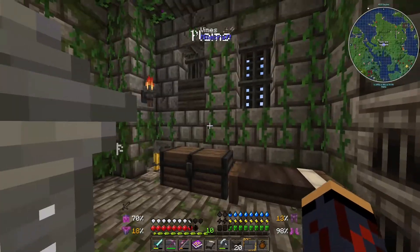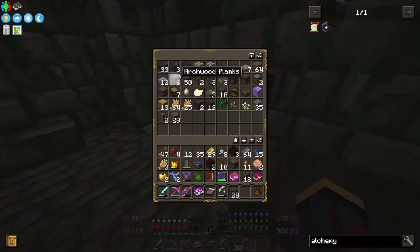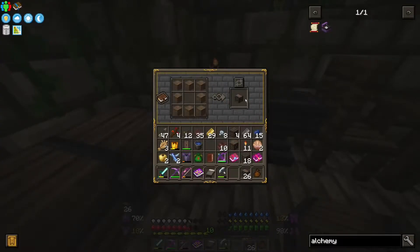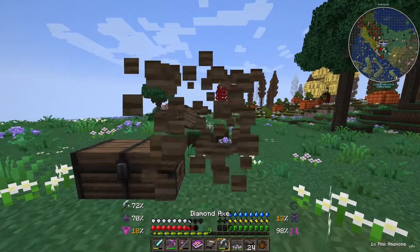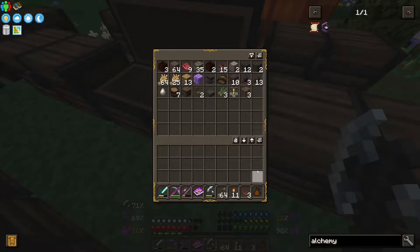Alright, Tower Hunt, let's go. I probably should have dropped off some stuff first. Let's go ahead and grab this wood here, make some chests, make some more chests. Now I'll go back and place the chests. That was dumb. Okay, next time. So that should be everything we really need from the old place.